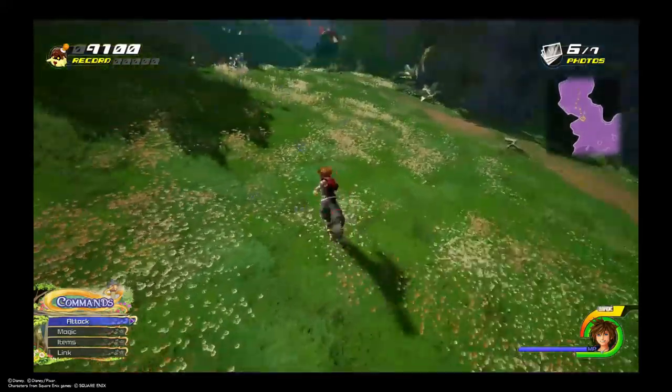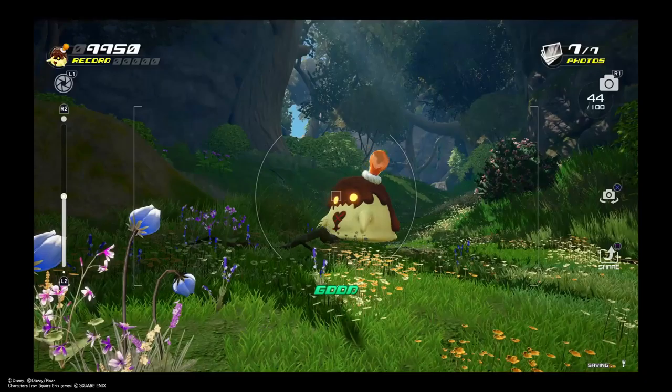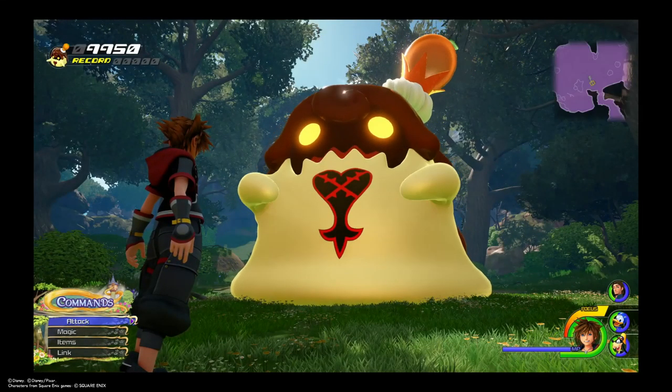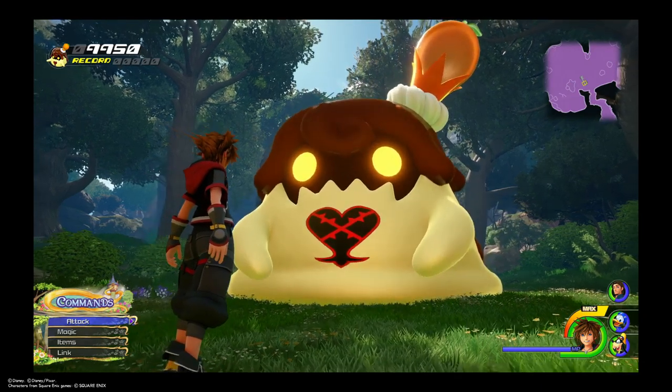I'm just going to demonstrate right now what happens if you just keep on taking pictures instead of getting the rare ones. The rarer the Flans, the better the pose. We only got 9.9k points. Because of that, the Flan looks at you very disappointed — like 'What's going on, dude?' That's what it's trying to say to you.